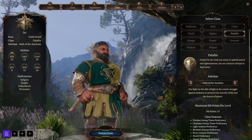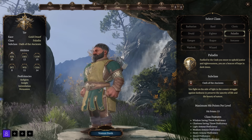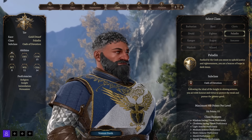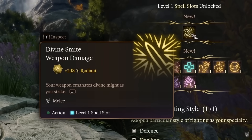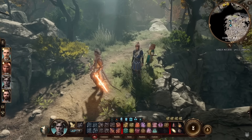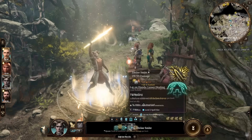With Charisma being their spellcasting ability, this also makes them fantastic conversationalists, so don't be afraid to let your Paladin do the talking. The quintessential Paladin ability is their Divine Smite, which adds extra radiant damage on top of your weapon's attack, and this gets really powerful the more your Paladin develops, putting the Paladin in the running for being one of the best single target damage dealers in the game.